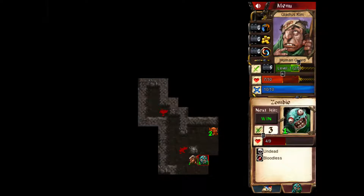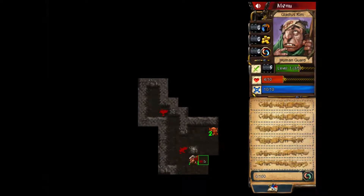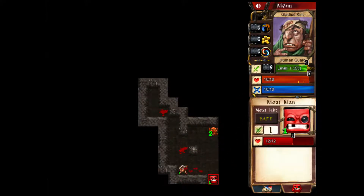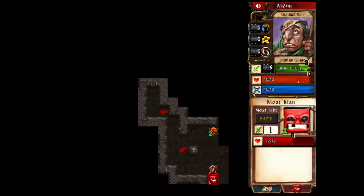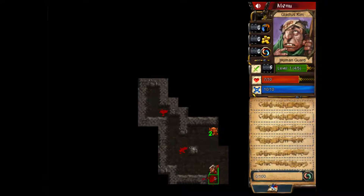So let's kill this zombie. Bam. Undead, bloodless — it has a lot of health. We won that one. It's really just clicking. There's a character here that's not Super Meat Boy at all — it's called Meat Man. Pretty close. Copyright safe there. He only attacks for one, that's weak sauce. He has a lot of health though. Oh, we took him out.